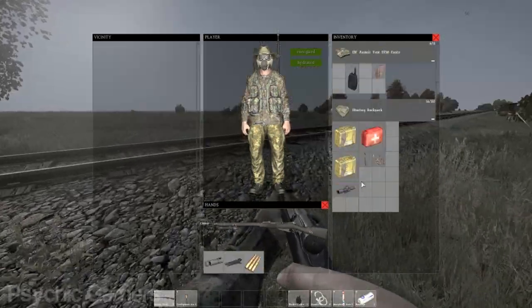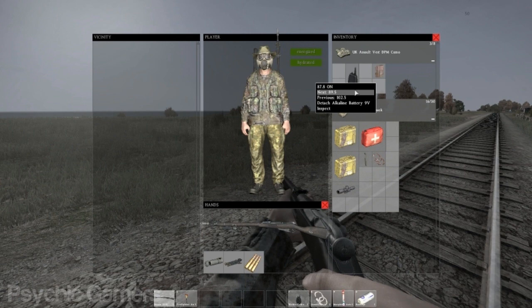With the battery inside the walkie talkie, this is when you can start having some fun. Right clicking on it in your inventory gives you three options: the first is a toggle between on and off, and the second and third options are next channel and previous channel respectively.